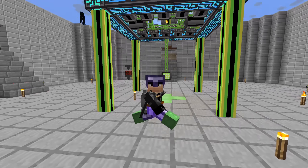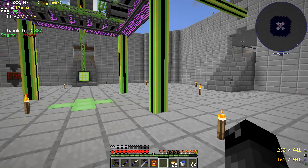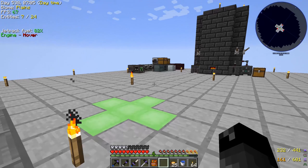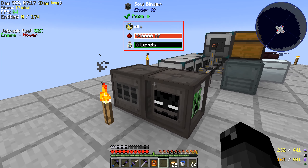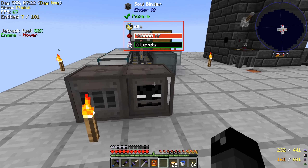Welcome back to another episode of Project Ozone Lite. Today I'd like to take our machines that we have sitting up here that we aren't really doing anything with. I'd like to take these and set them up in a place and get them talking to Applied Energistics so we can use them for auto-crafting. That's the whole purpose of having machines with an auto-crafting system — so you don't have to do things manually.